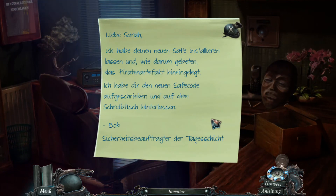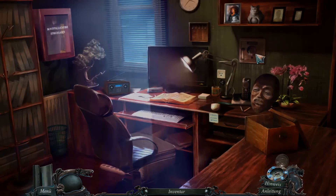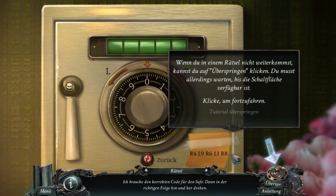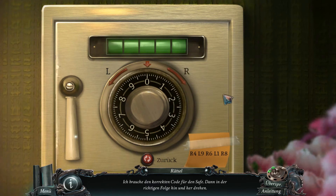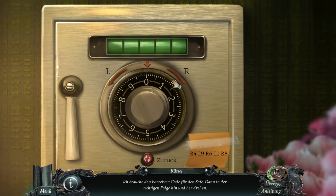Liebe Sarah, ich habe deinen neuen Safe installieren lassen, und wie du darum gebeten hast, das Piraten-Artefakt hineingelegt. Ich habe dir den neuen Safe-Code aufgeschrieben und auf den Schreibtisch hinterlassen. Bob, Sicherheitsbeauftragter der Tagesschicht. Wenn du in einem Rätsel nicht weiterkommst, kannst du auf Überspringen klicken. Ich muss noch nicht den Code eingeben, muss man mal eben gucken wie ich das hier mache. Vier - dann links die Neun - rechts die Sechs.